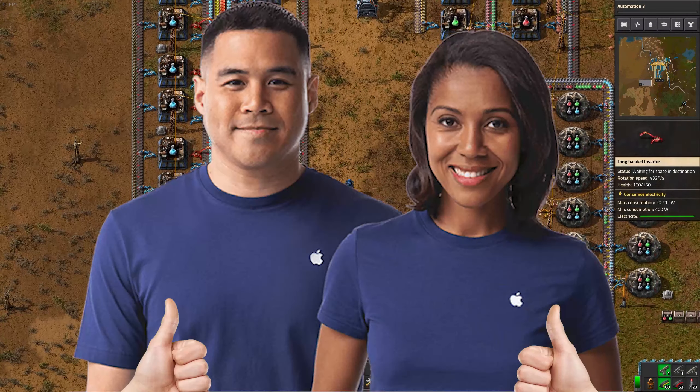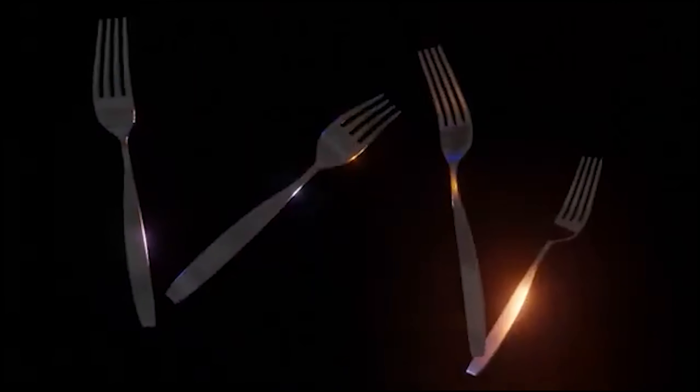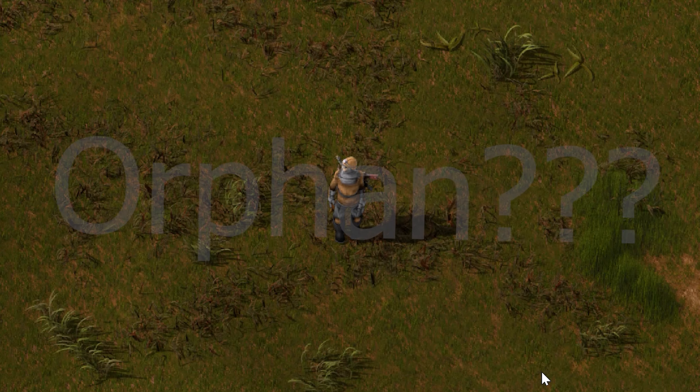You can be this and more in Factorio. In Factorio, you as an Apple representative crash land on a planet while trying to set up a store for the Apple Fork. Our Apple rep doesn't have a name, so I'll call him Linus.